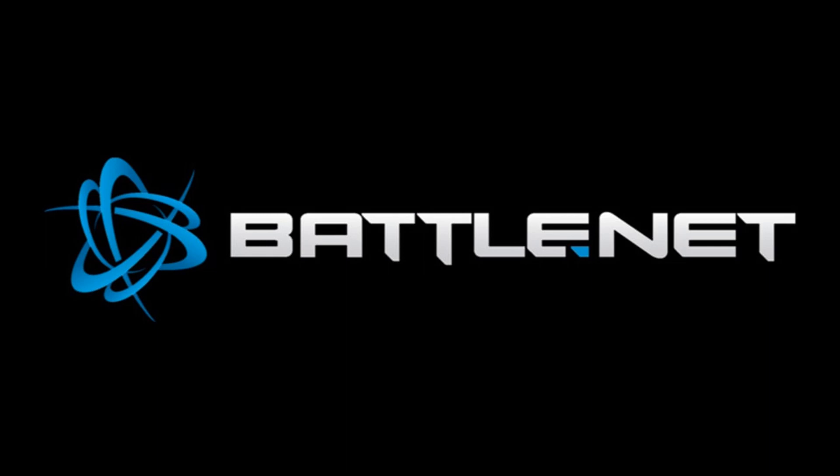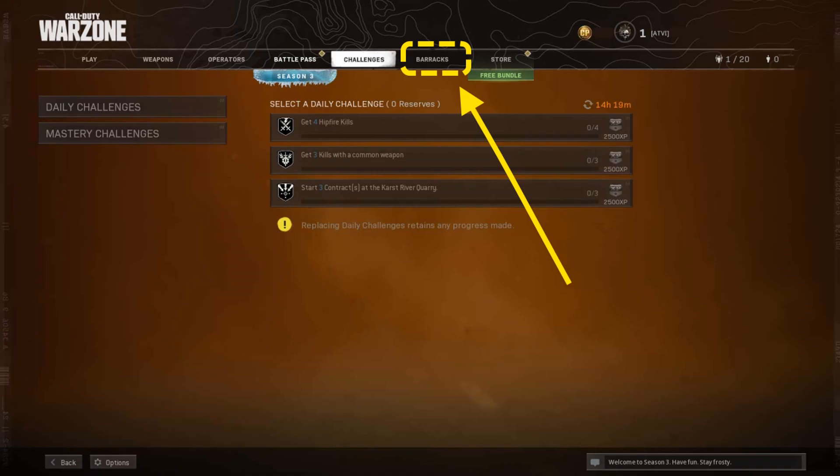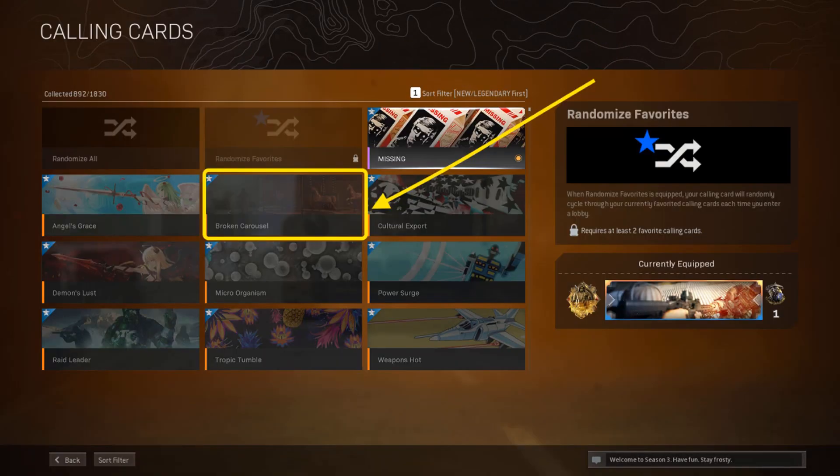Open the Battle.net app and click on Warzone. Now go to options and click on barracks. Now choose a calling card. Here you have to select a different card apart from the randomized cards. Once done, go back, open the emblem and repeat the same process again.